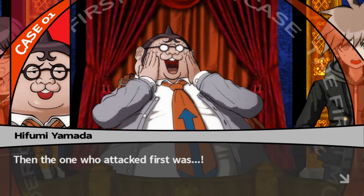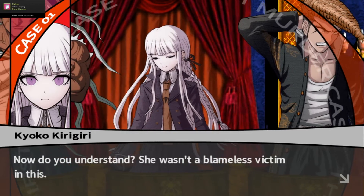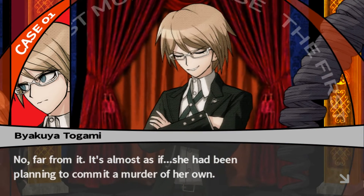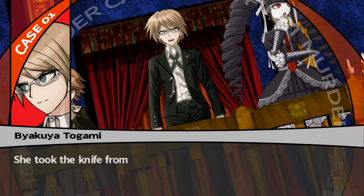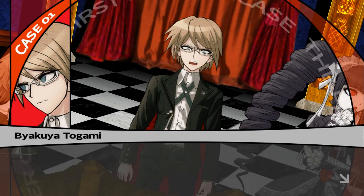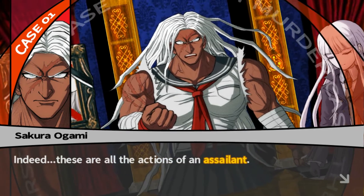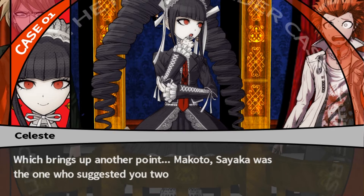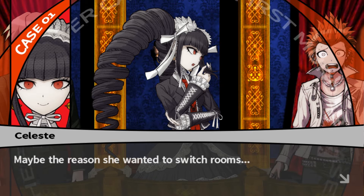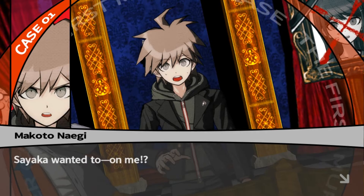She attacked first. Sayaka was the one who attacked first. She wanted out — she wasn't a blameless victim in this. It's almost as if she'd been planning to commit a murder of her own. She took a knife from the kitchen, then invited the culprit to the room she was staying in. Togami pipes up: if it's true that she had the kitchen knife and attacked without provocation, Sayaka suggested switching rooms with Naegi — maybe so she could pin the crime on him.